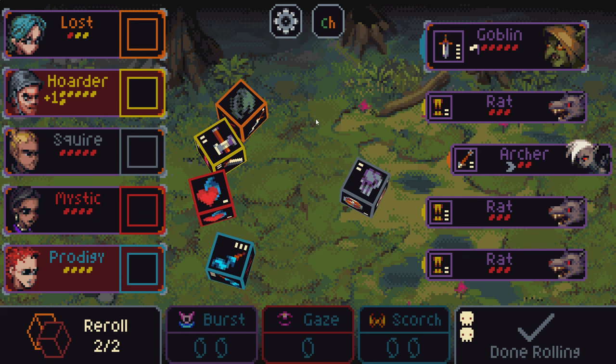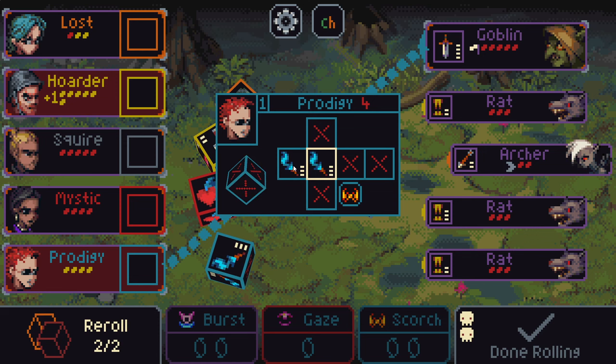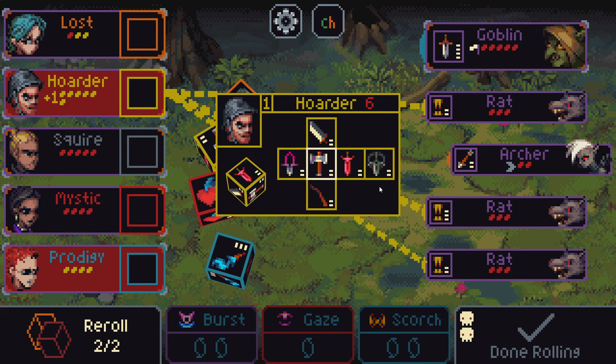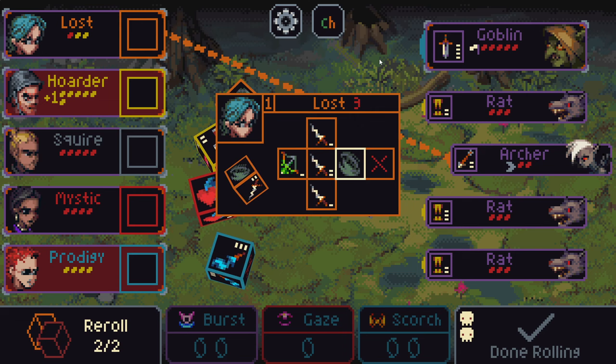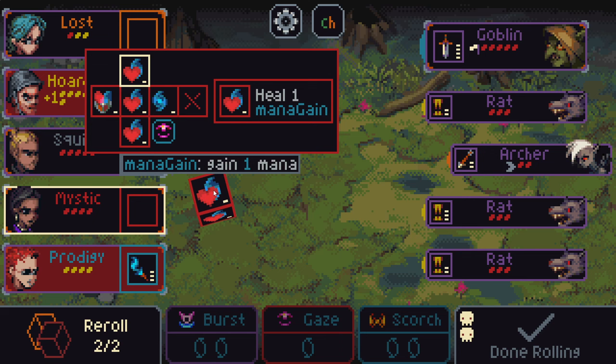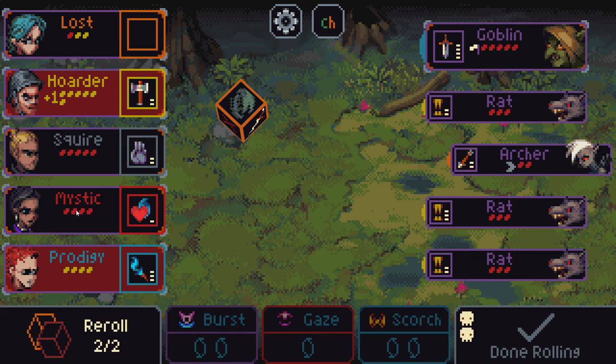Let's start off with Hoarder, which has significantly changed from the last iteration. We also have Prodigy, which is one of the new blues. Prodigy here — four health, two different three-mana sides with a spell that has a single cast, one damage cleave. No one else on our team has the ability to do ranged damage except for this Lost. Mystic got changed too — now has more sides that are better. Maybe lowered health by one; I think Mystic had five health before, but probably overall a buff.